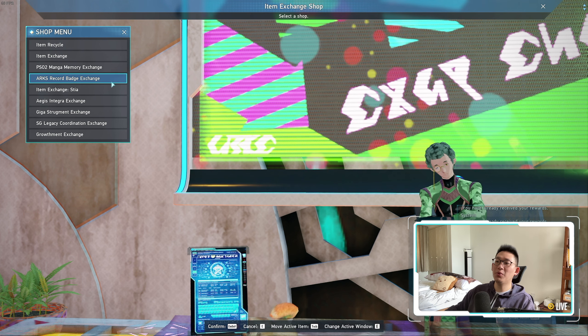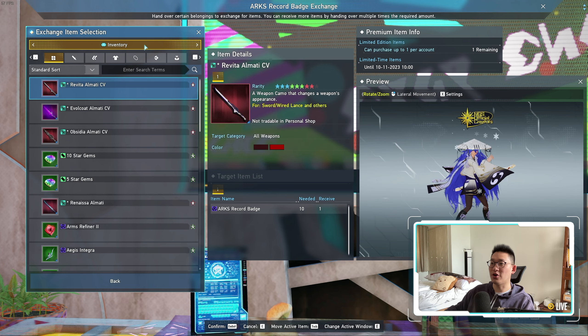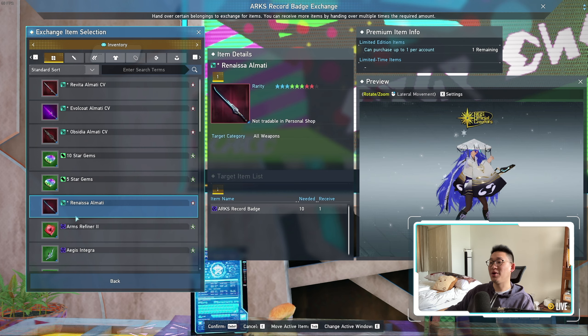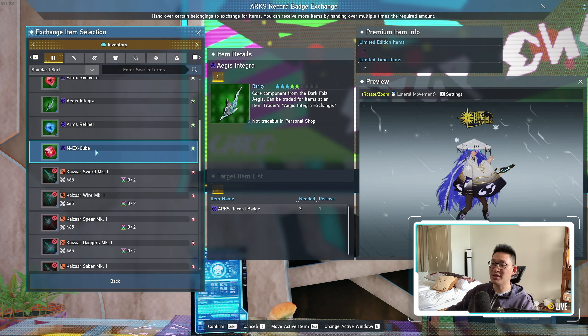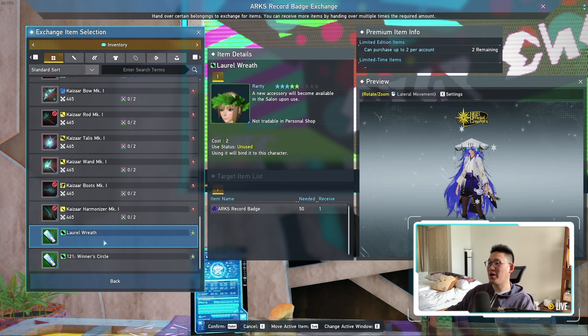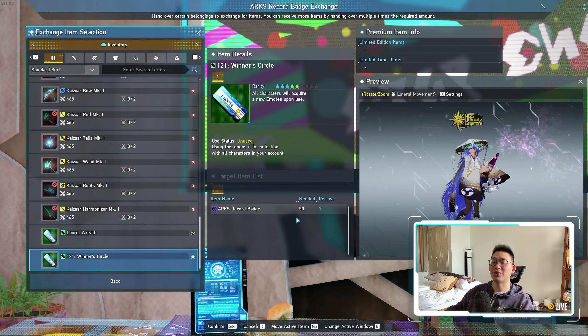I also want to remind everyone about the Exchange Shop. You want to do your ARX Records because of the ARX Records Exchange Shop — you can pick up your two Arms Refiners there. If you need any other Weapon Camos, Star Gems, or Aegis Integras, you can pick them up here as well. If you don't have anything specific you want, you could always pick up the Winner's Circle Emote, which will cost you 50 ARX Record Badges.